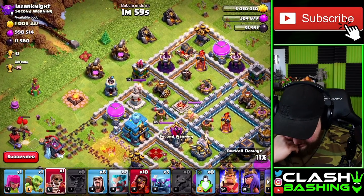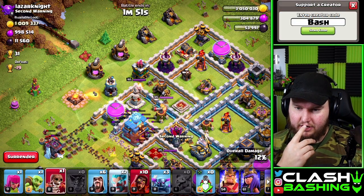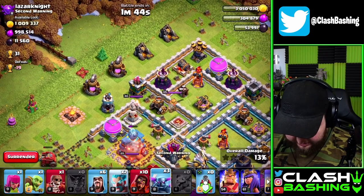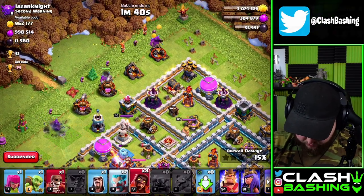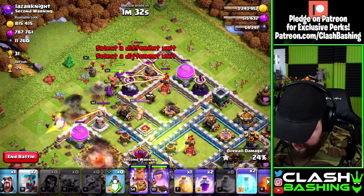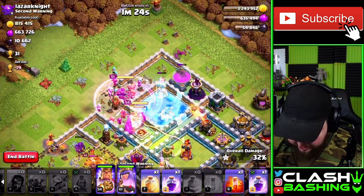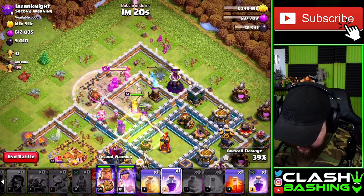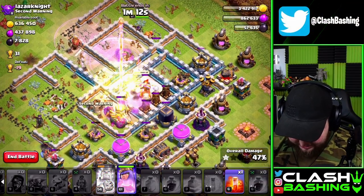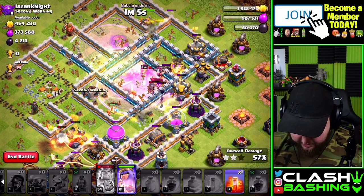We've got two minutes — I think we're fine on time. The Flame Flinger's gonna fling. That's looking pretty good. Let's start everything else up the middle — super wizards, King, Queen. Let's jump right through there. Town Hall falls — beautiful! Let's freeze, rage, freeze that multi-target inferno again. Yetis working through the bottom. We upgraded the Warden so we don't have him to use. Let's hit the King ability — yetis hanging out protecting those wizards. The ice wizard does some good work.